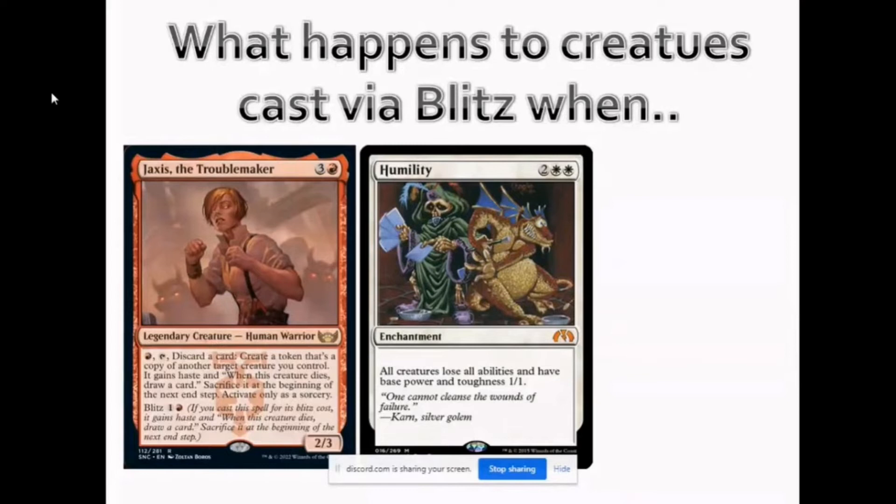The answer is correct. Similar to Dash — when Humility is in play, if you cast a creature with the Dash mechanic, the delayed trigger will still be there and it will be bounced to hand at the end of turn. Similarly with Blitz and Humility, Jaxus will not have haste. However, the delayed trigger of being sacrificed at end of turn will still be there.